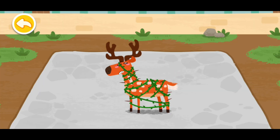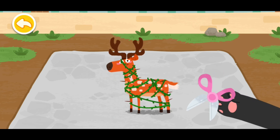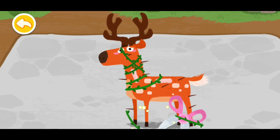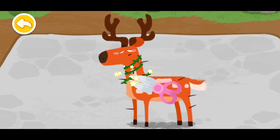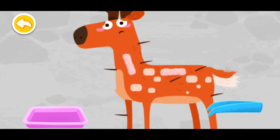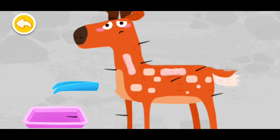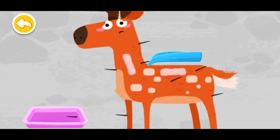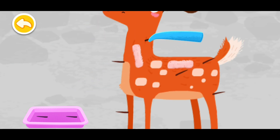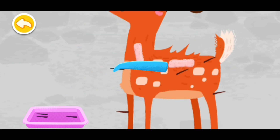The cica deer is playing in the forest and has been tangled in vines by accident. Take out the thorns on its body carefully. Go! Go!